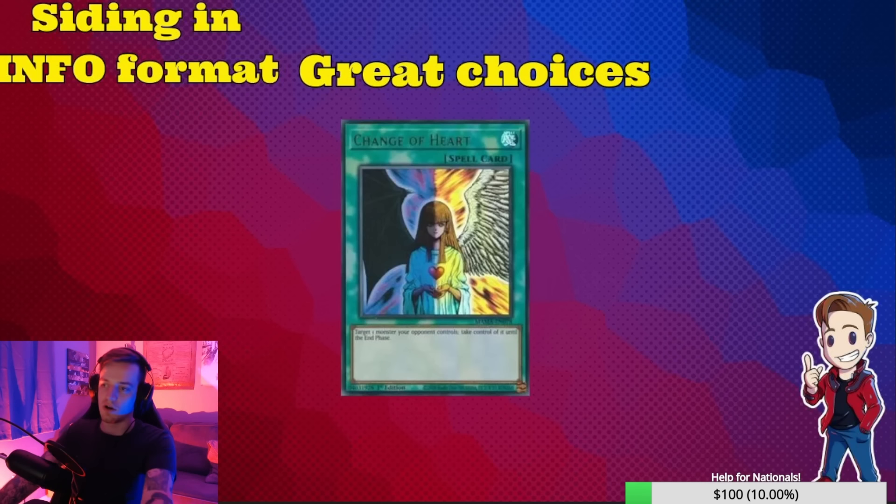Change of Heart and Mind Control — I'm siding one Change of Heart and three Mind Control. These are the most stellar cards of the format. You should be running these, especially if there are Fiendsmith cards in your deck — get as many as possible. Don't play Snatch Steal, but play these. Being able to steal one monster off your opponent's board and go full combo is crazy. Metatronus is another card that gives you another body that I like, but in testing haven't found too many crazy instances in my deck yet. The steal cards are mandatory staples in your side deck.